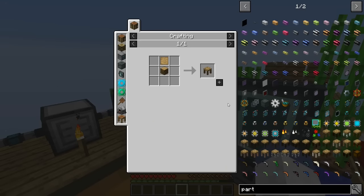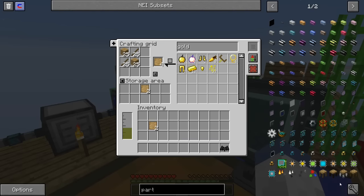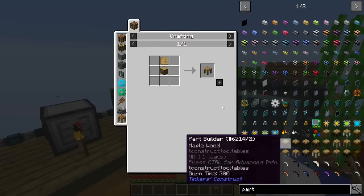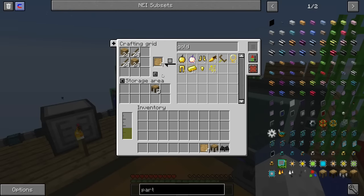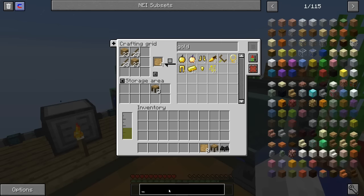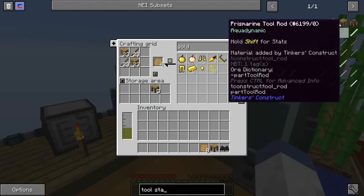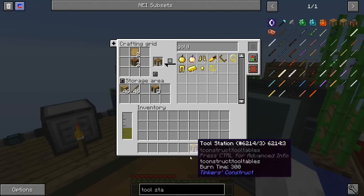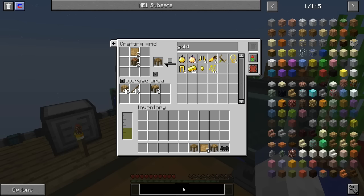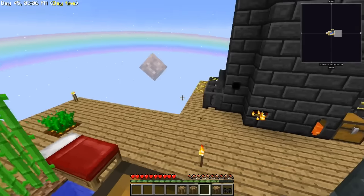We are going to need to make some sort of tool to go to The Beneath, because the tools I'm making now pretty much suck. So I want to make a part builder and an unbreakable pickaxe. Let me grab some planks, make four part builders because I thought one wasn't enough. Make some more of those, and last but not least we need a tool station and a stencil table — there's the three Tinkers' Construct tools we need for now.